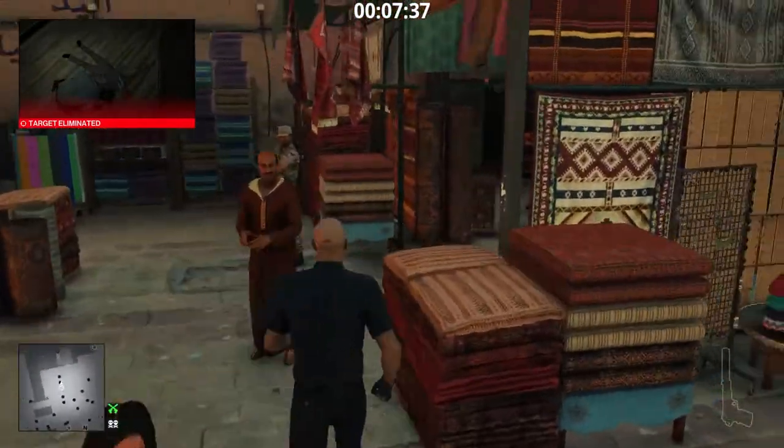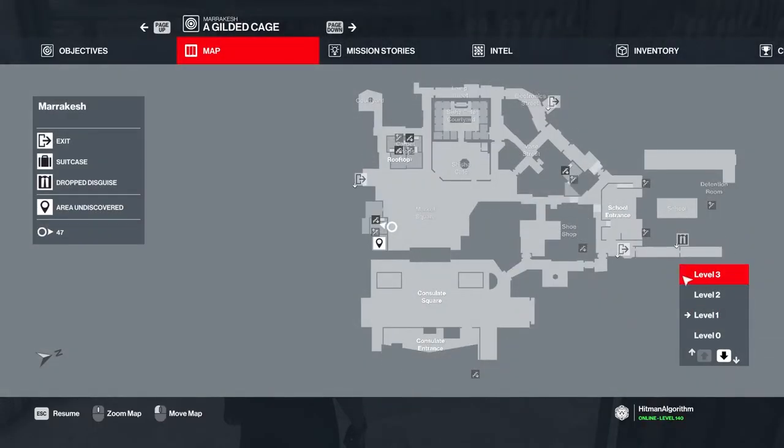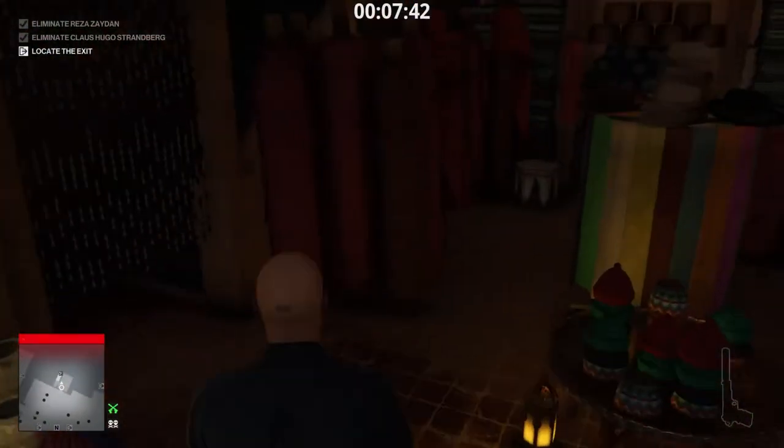Next is the Discover Marrakesh challenge. Press M to bring up the map and identify any undiscovered areas. I have one such area — let's discover it, shall we?